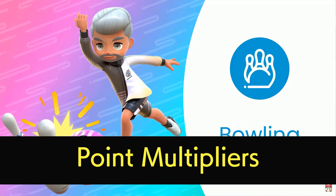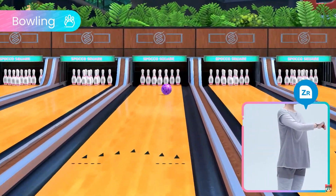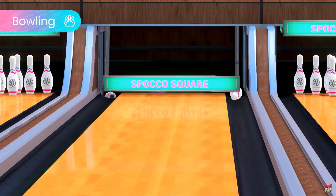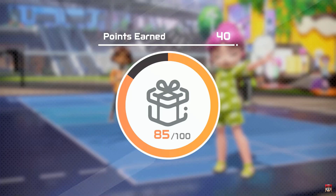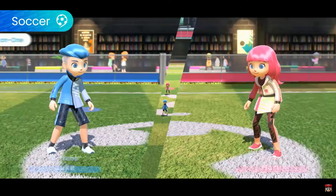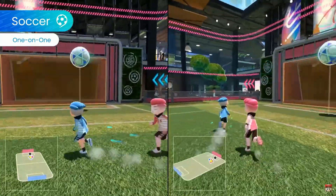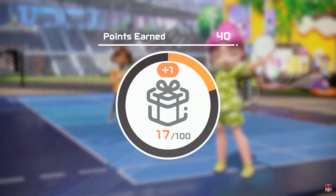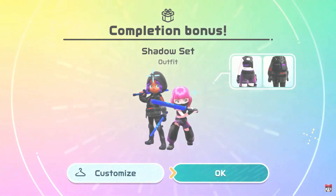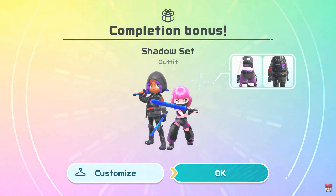At number two: point multipliers. It's only there for a split second, but when the trailer mentions earning points to unlock customisations for your sportsmate, there's a long rally bonus at the top with a multiplier of 1.1. This implies that each sport gives a basic amount of points, and that you earn more based on your performance, which gives incentive to get good. You only need 100 points to unlock a customisation, and it looks like you get sets for both male and female looking sportsmates at the 100 point mark, not just a set of pants or a shirt.